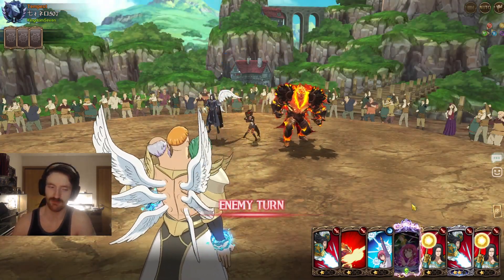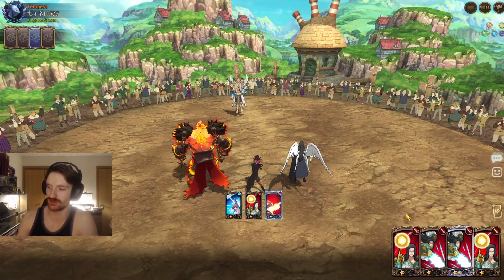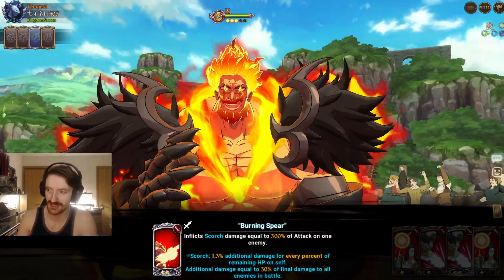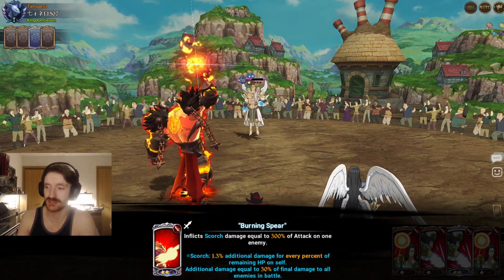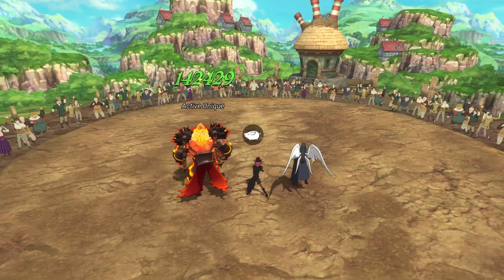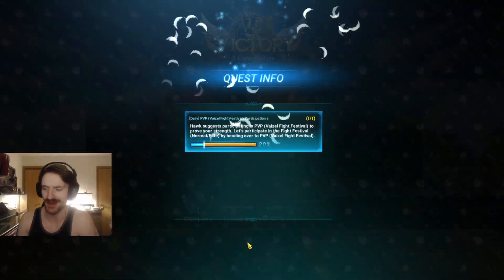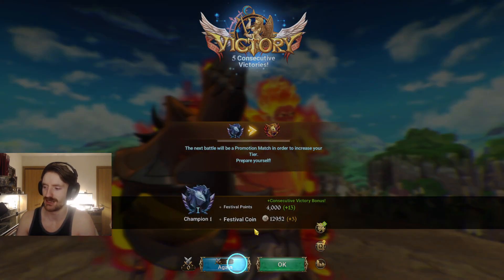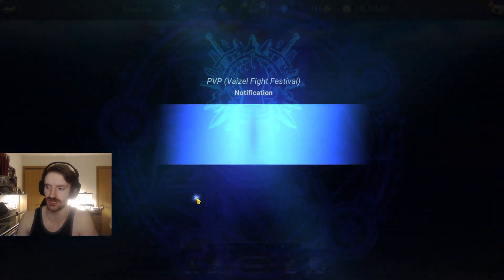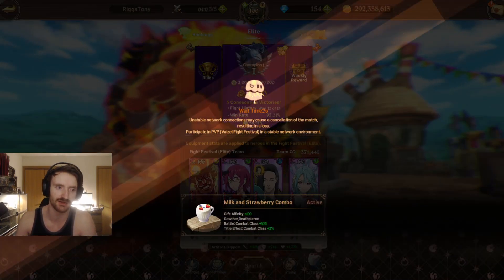I'm really curious how they're gonna entice you to summon on the New Year's unit when this unit literally does everything you'd want. He doesn't really support the team — he just does big unga bunga damage. Maybe the next unit's gonna be a good support. But this alpha right here is so sick. I love the scar on his face. You can attach an eye patch to him but it looks incredibly lame.